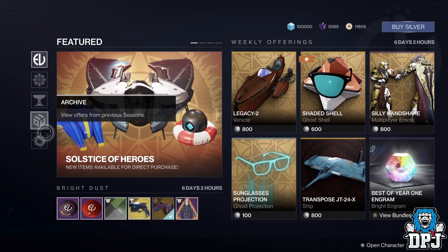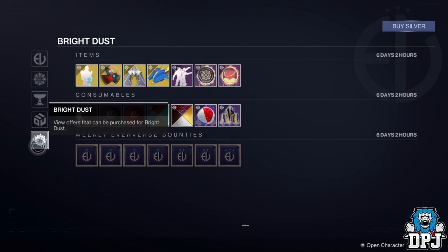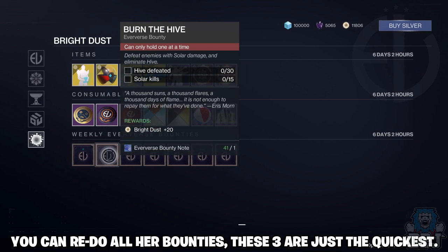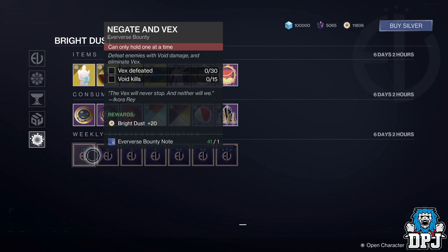Once at Eververse, scroll to the bottom tab where she has bounties for sale. The first three bounties she has, you can keep picking up and doing over and over again. These count towards getting the 50 bounties cashed in, and let's be honest people, these will literally take minutes each.